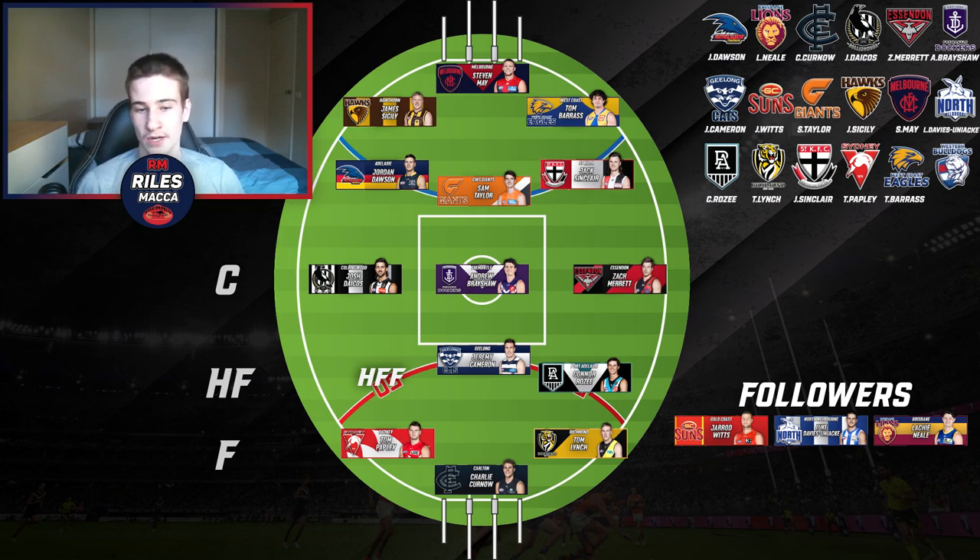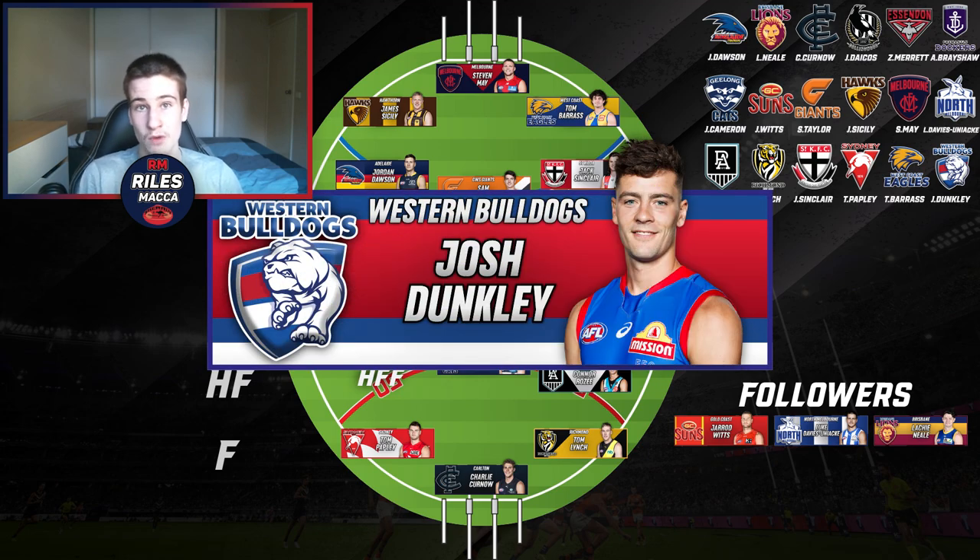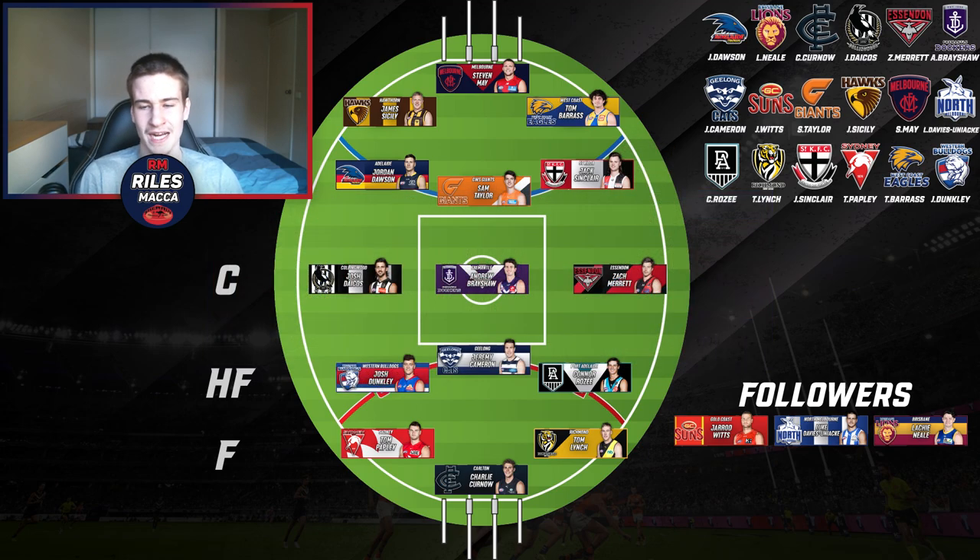For the final team, Western Bulldogs — only the half forward flank position is available. A few options, and I've gone with Josh Dunkley. Could have gone with Bontempelli, but I feel this year Dunkley has been the more consistent throughout the whole season. It's just my opinion — a lot of people could go for Bontempelli — but Dunkley is a very versatile player who is a very good forward and hard ball getter. He goes straight onto my half forward flank.